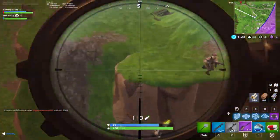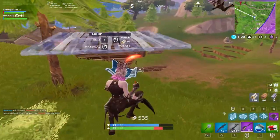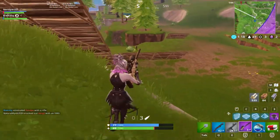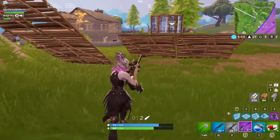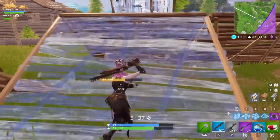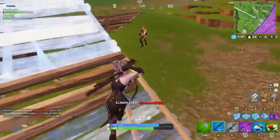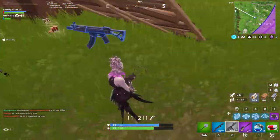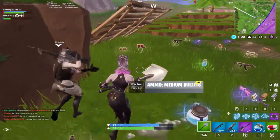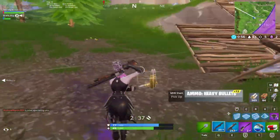What I would rather have instead of the redeploy glider is increasing the launchpad spawn rate by 100%, because it would replicate the same thing but require more effort — it means you can't just negate fall damage from build fights. There should be some repercussion, but I don't think the redeploy glider should stay in normal solos. Solos just needs a buff to how many launchpads spawn in a game.